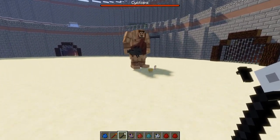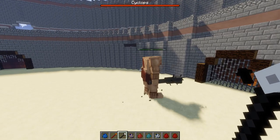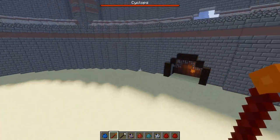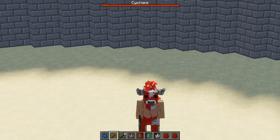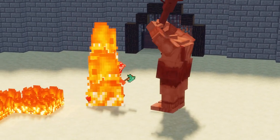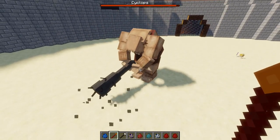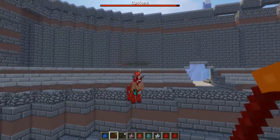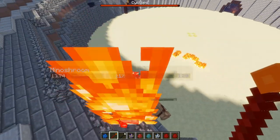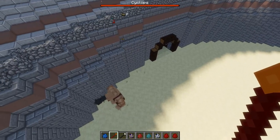We'll let the Cyclops get to full health and then spawn in the next one. Here he is at full HP — now we have the Minoshroom! He's already taken a fair bit of damage. The Minoshroom is putting up a jolly good fight but the Cyclops is battering him. He did about four percent damage — but he's dead. He dead dead. Mr Minoshroom, you tried your best.